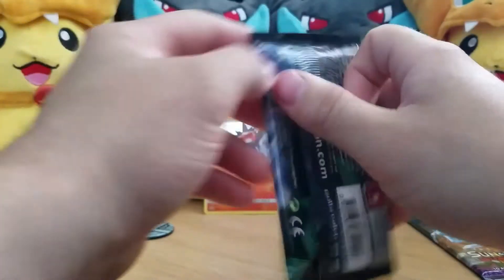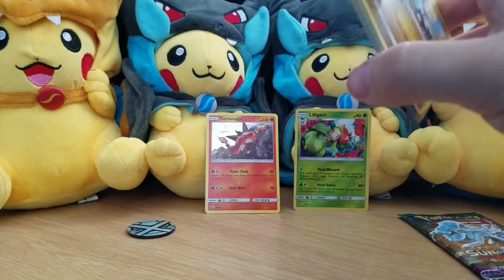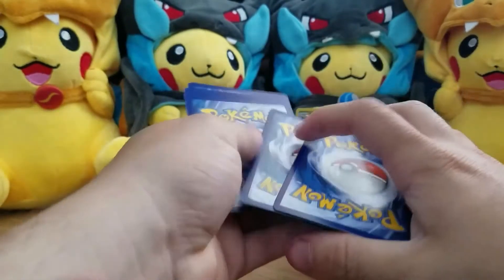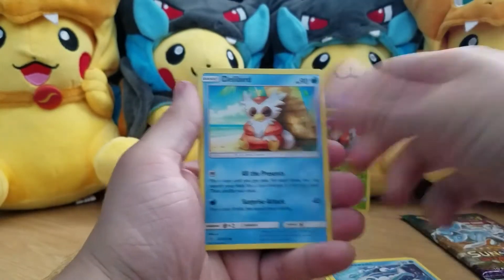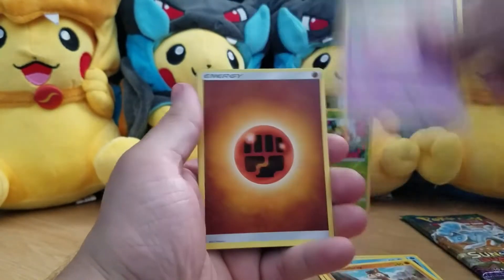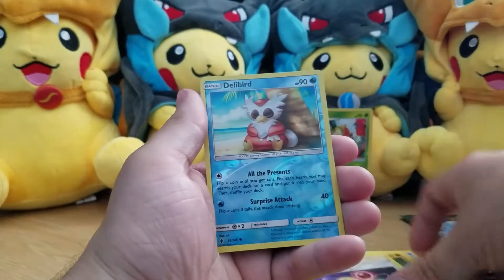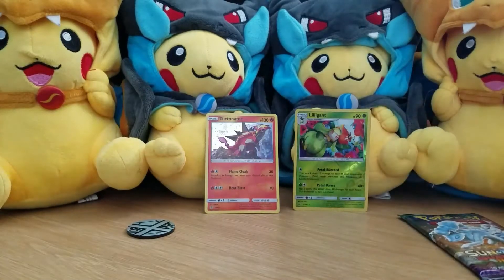Lycanroc pack next — maybe Lycanroc can throw some love our way. Maybe not; watch this whole blister pack be just jank. The usual commons: fighting energy, Sudowoodo, Mallow, Energy Recycler, Adelabird reverse, and a Talonflame — unfortunately not as good as the Talonflame that was in...